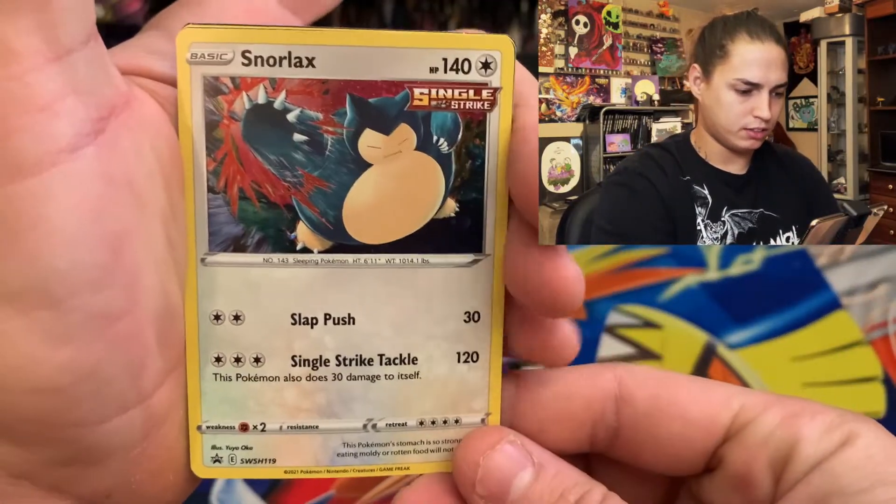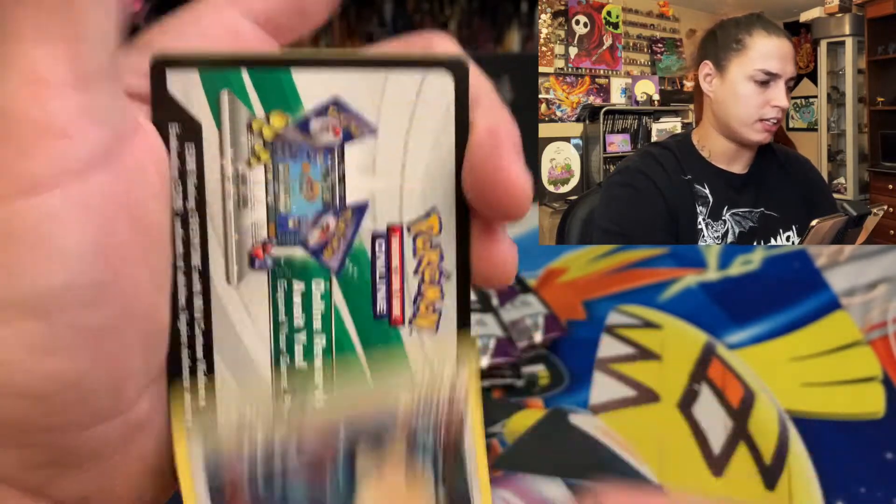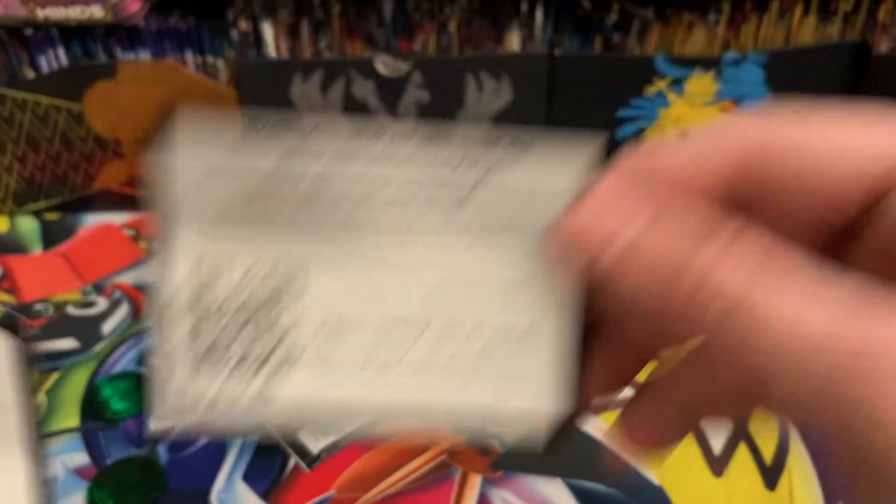Alright, so here's your Snorlax — look at him with that Single Strike. Almost looked like he had too many fingers. Boom, here's some code cards — get your code card, dog.